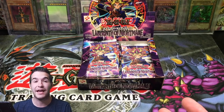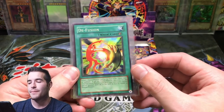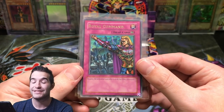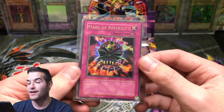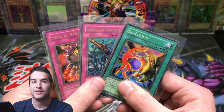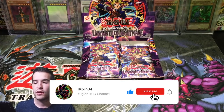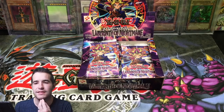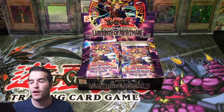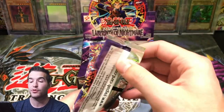So for the giveaway for this video, because we have an epic Labyrinth of Nightmare opening, we'll be giving away some Labyrinth of Nightmare cards. This is an original — there's no real reprint of this, the most recent one was back in 2005-6-7, something like that. D-Fusion super rare, Royal Command ultra rare — this one's actually in really nice shape — and then the cover card, Mask of Restrict. All you have to do is like the video, be subscribed, and let me know: what are you most excited for — Labyrinth of Nightmare versus Legacy of Darkness or the LOB packs? Make sure you check out my TCG Player and eBay affiliate links below if you want to support the channel.